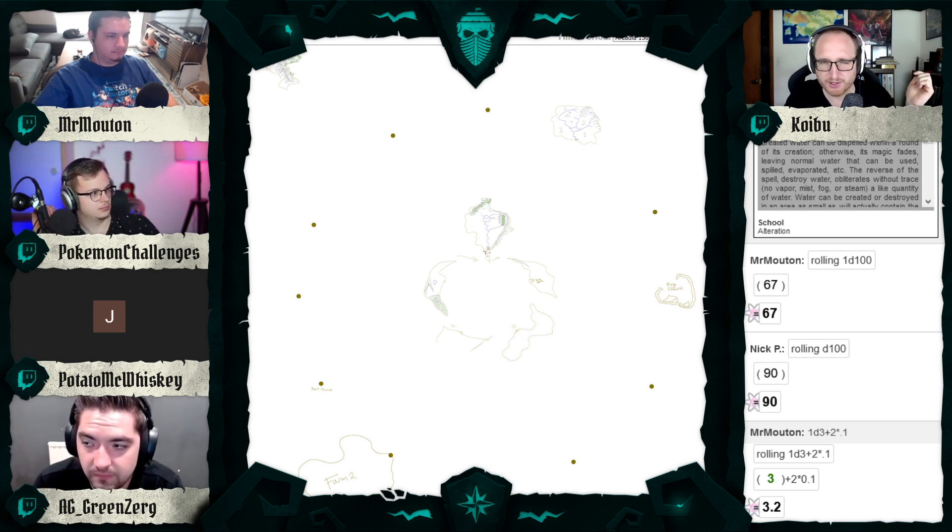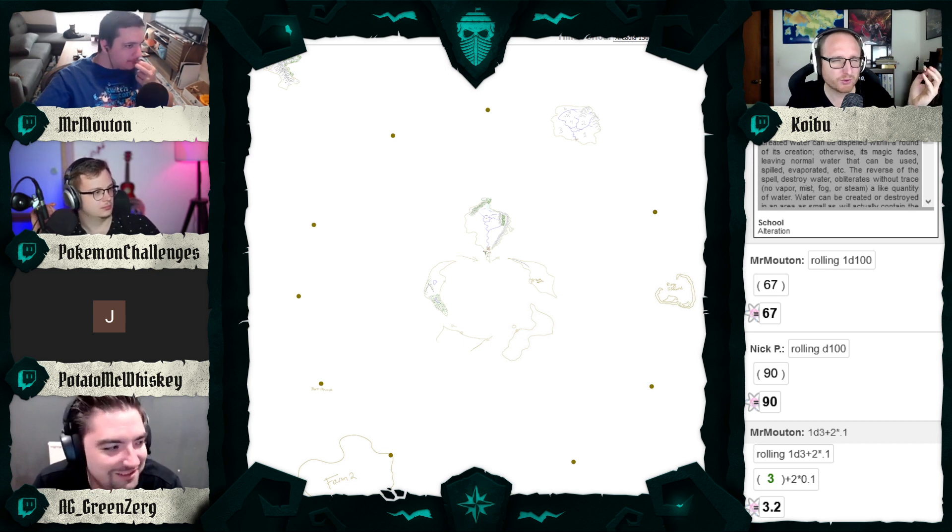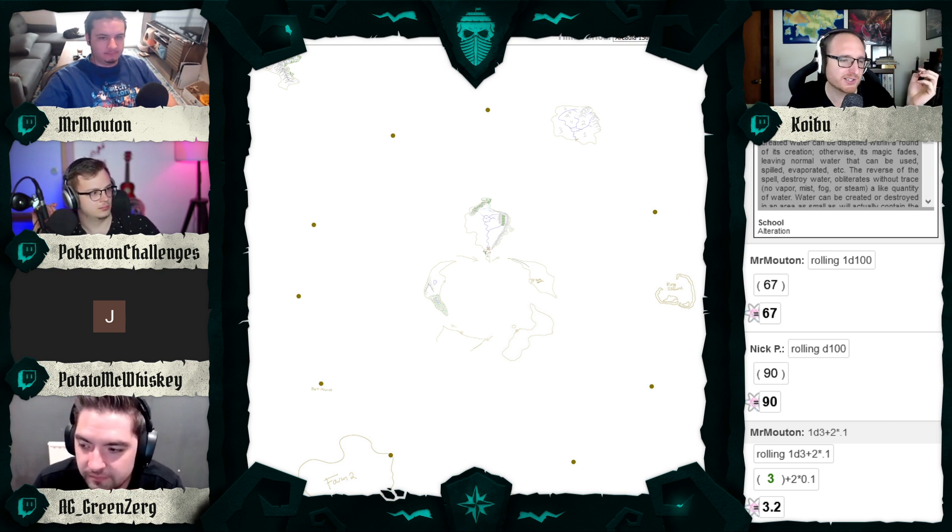There's also a spell ban list being worked on for this region. Etherealness as a third-level cleric spell is broken especially in this campaign because the ethereal plane is handled differently here. Whirlpool is probably going to be removed. Frisky Chest is getting removed, and Weighty Chest — the one that increases the weight of things relative to who holds it — is getting scrapped too. Spell casters will be worked with individually on this.